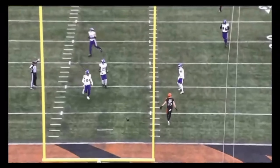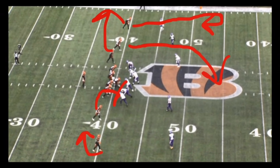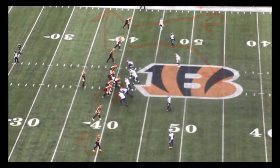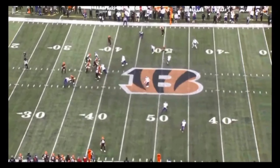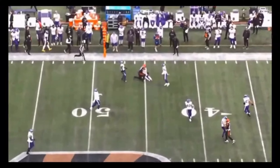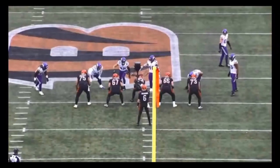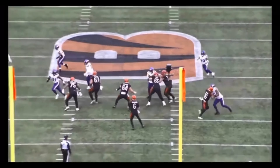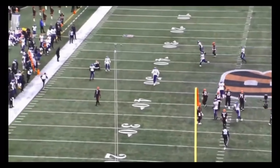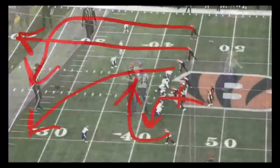Next we go into a Cover 2 Invert — similar coverage, except the corners are taking over those deep halves and the linebacker or safety rolls with the post in the middle of the field, taking that away. We roll to the left, with Charlie Jones in the slot kicking out that end. Browning does a great job finding the hole with the tight end — easy pitch and catch, easy first down ten out of ten times. We see Charlie Jones kick it and then a quick little roll out to the left.